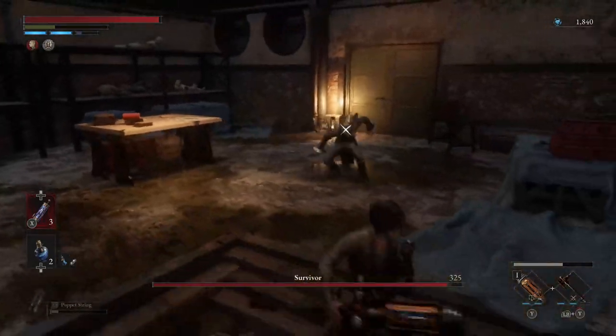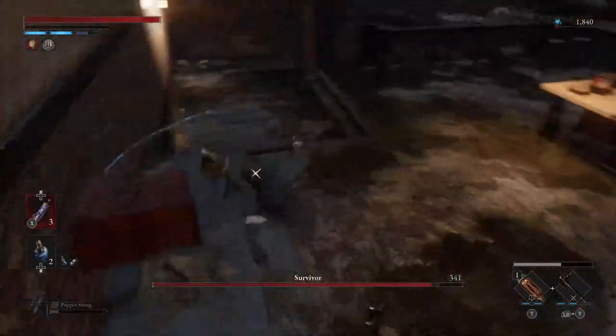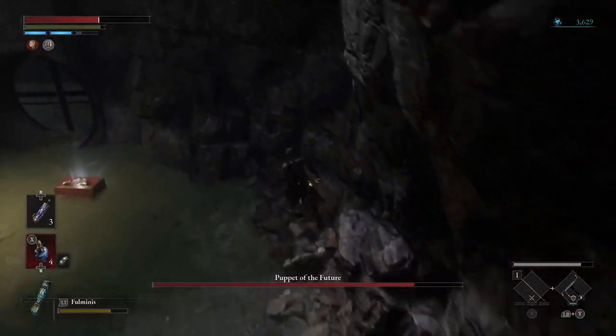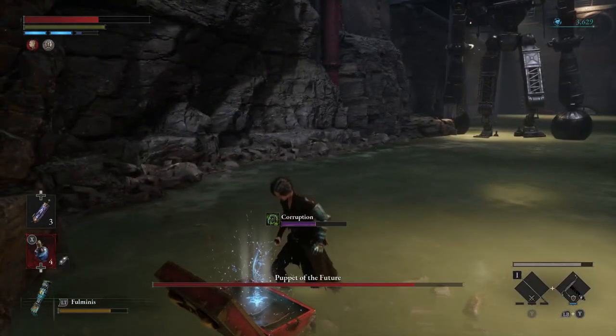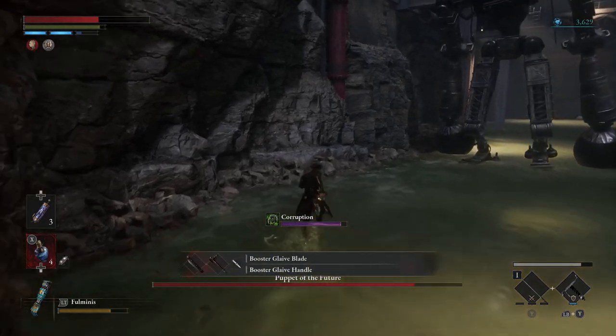This is a relatively easy fight and the weapon I use is the electric baton with the booster glaive handle. If you haven't received it already, the booster glaive handle can be found near the puppet of the future in the same area. If you pass the puppet of the future and in the chest within the corrosive area, you will find the item you are looking for.